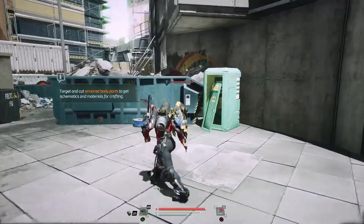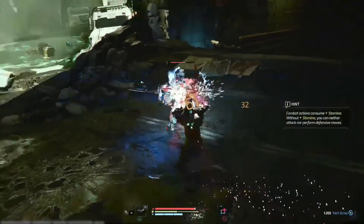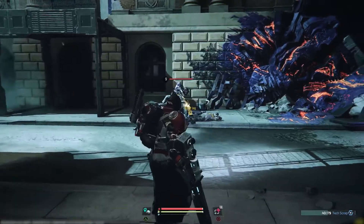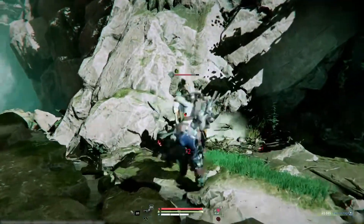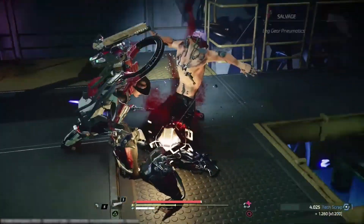To get new gear, you will need to take it from your foes. Using the limb targeting system, you can aim for specific body parts. Target a weapon or piece you're interested in, damage it, and then use a brutal execution to slice it off.